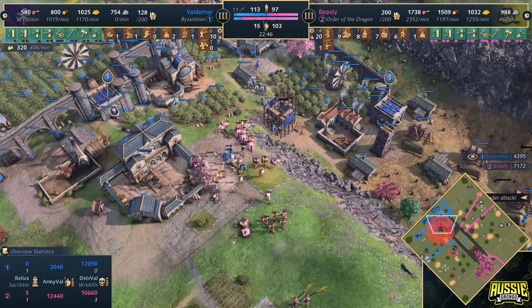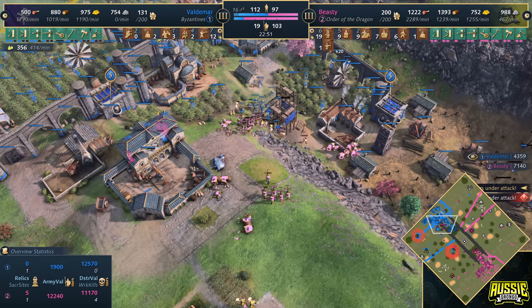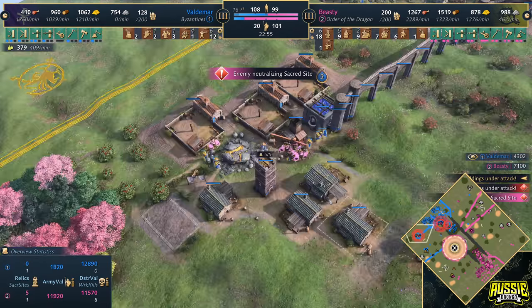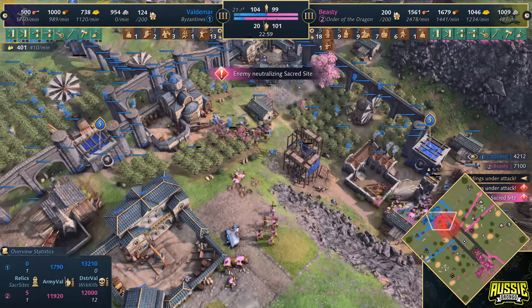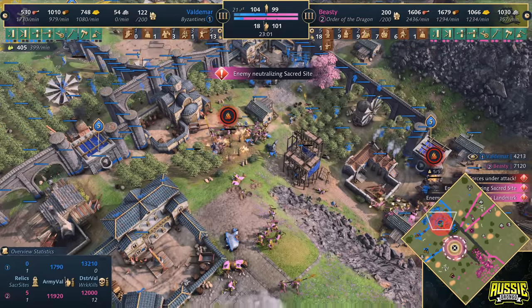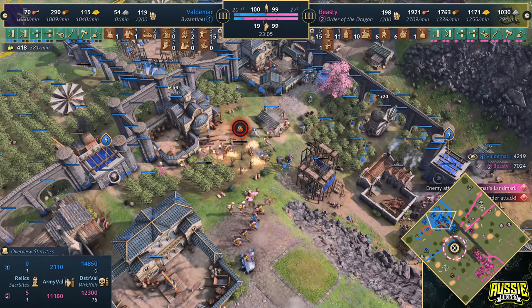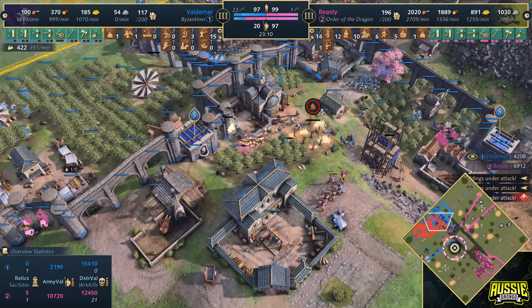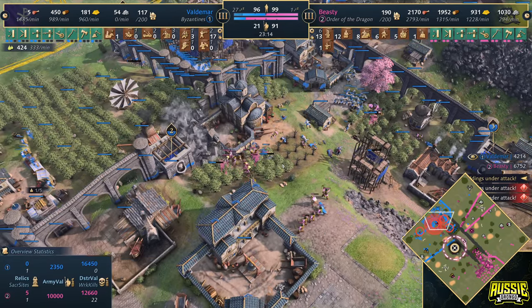Look at the difference between these two — 103 versus 19 on the military count. I can't believe it, but that is not butter. Ladies and gentlemen, Voldemar looks like he might be in trouble. I think we could have ourselves an Order of the Dragon victory today. He's trying his best to hold on — he's only one villager down, but the problem is he's 80 military population down and that's never going to go well.